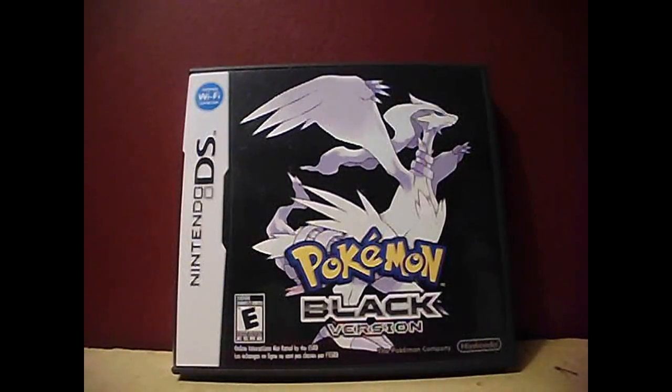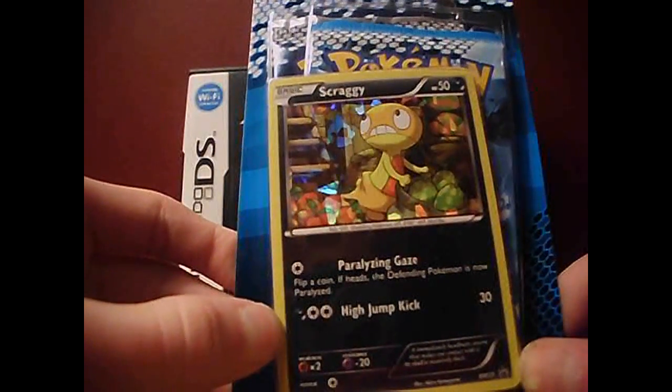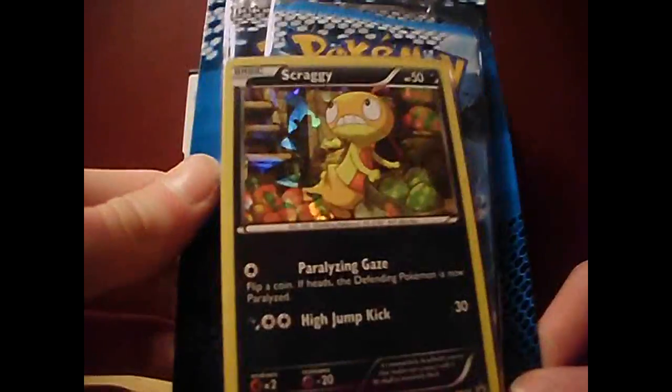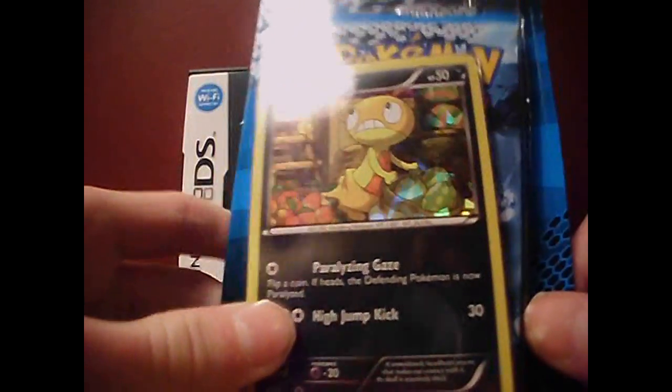What's up YouTube, it's Shake the Happy Snake here. Guys, I got a Pokemon Black and White Noble Victories Scraggy promo pack — there we go, that's the right words for it.